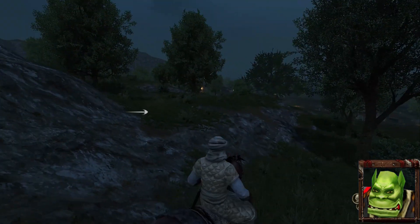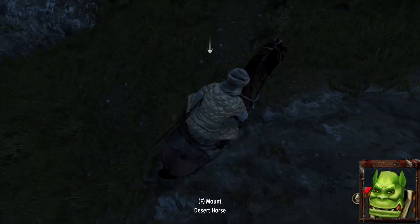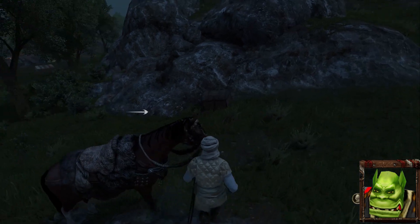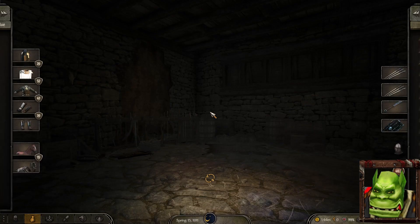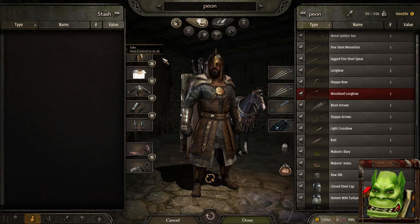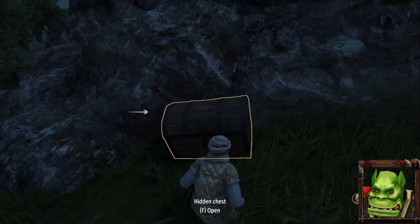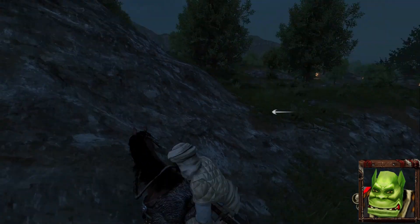Looks like we got lucky this time and the chest was hidden near where the spawn was. Let's see if we find anything good inside — we have the trader's book and three helmets. Not the best loot but the helmets can still be sold in the market. First quest complete and we can now continue on our journey.